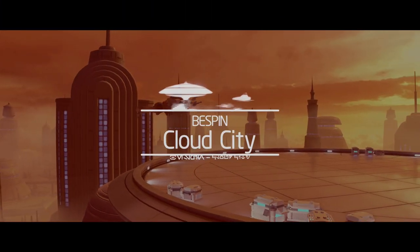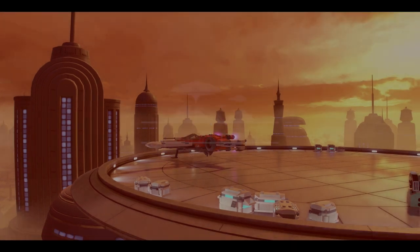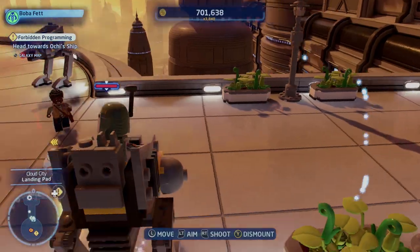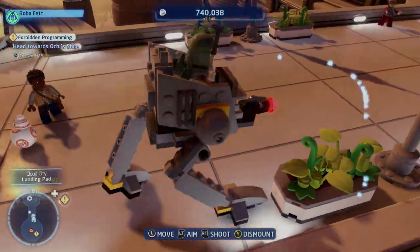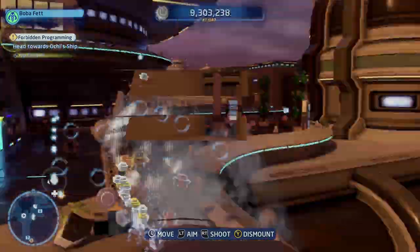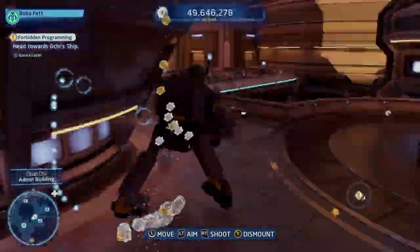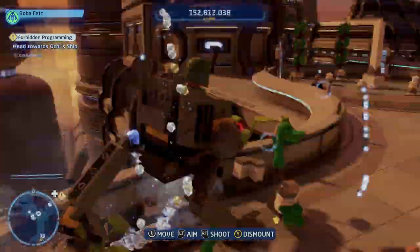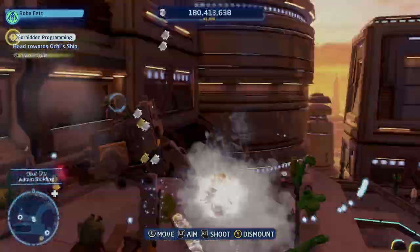So in order to do this farm, all we're going to need to do is head to Bespin and then go to the Cloud City. Now as soon as you spawn into Cloud City, you will see there are 2 walkers to your left and right. All you need to do is hop into one of them, and then just run around the map destroying all the destructible items — whether that's plants, vending machines, benches — run around the map destroying these, and every time you destroy them, they will drop you studs.